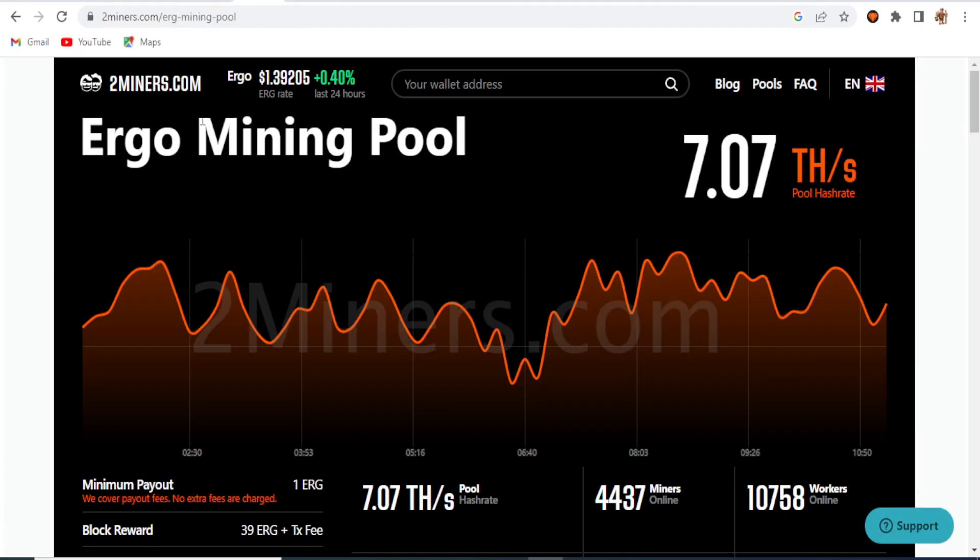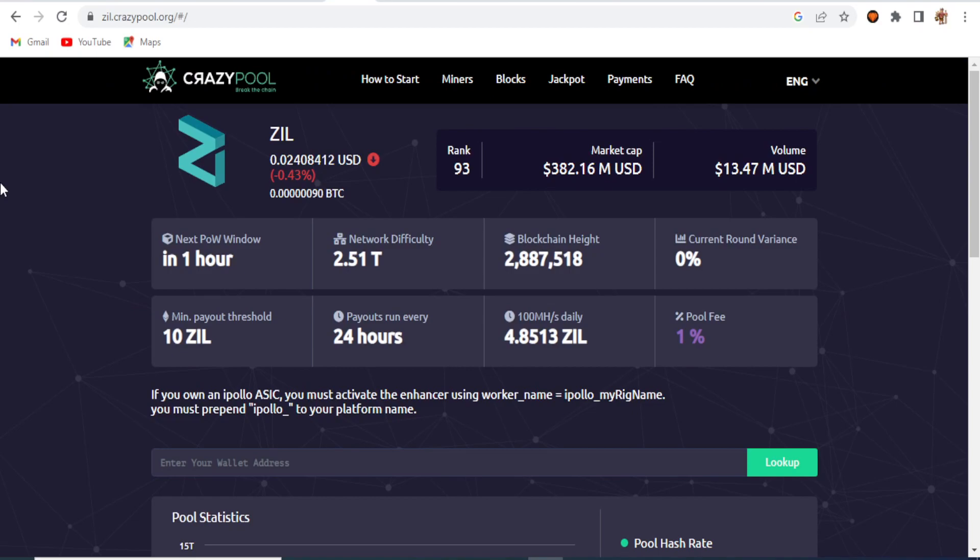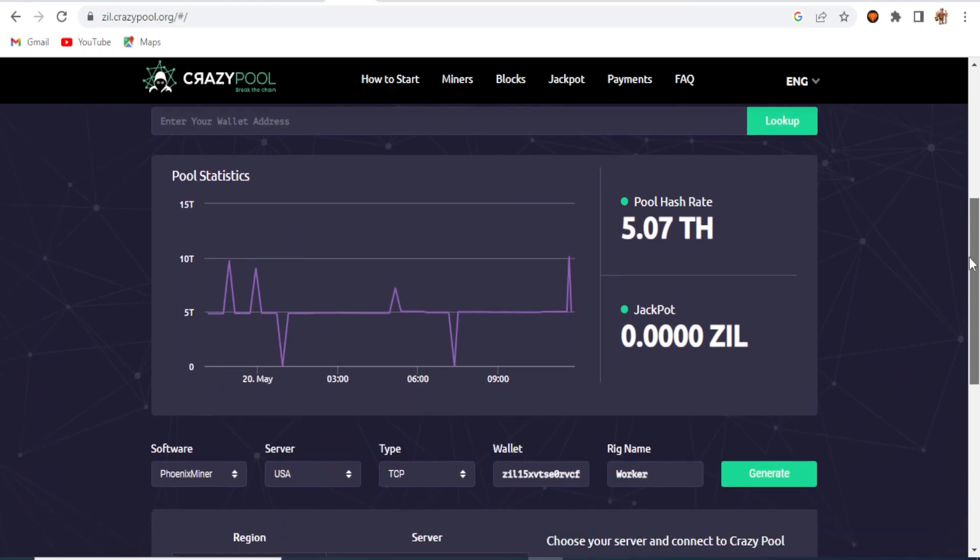For the triple coin mining I chose two miners for the algo, and selected two mining pools for the best results. For Iron Fish I selected Hero Miners, for Ergo I selected 2Miners, and for Zilika I selected Crazy Pool. Crazy Pool is the most popular pool right now for Zilika.